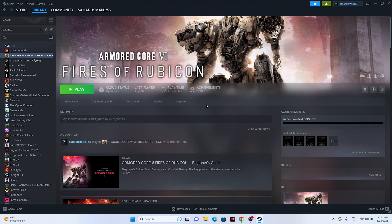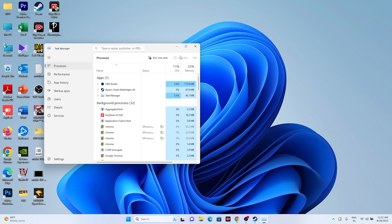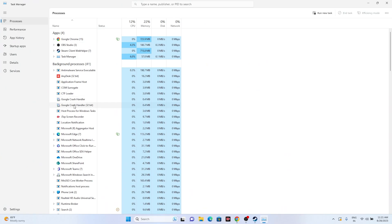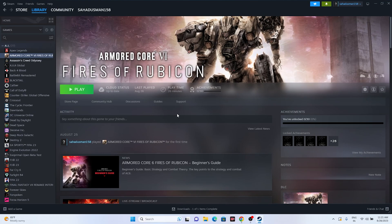Close all overlay applications using Task Manager. Right-click the Start button and open Task Manager. Look through the background apps — there may be 40+ running. End tasks for overlay apps like Discord, RivaTuner, MSI Afterburner, and similar programs, as these are common causes of game crashing. Close Task Manager and try launching the game.